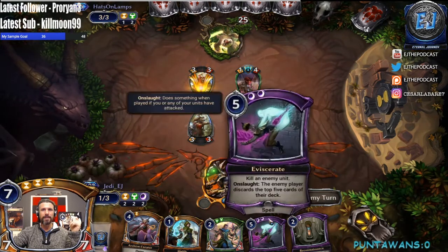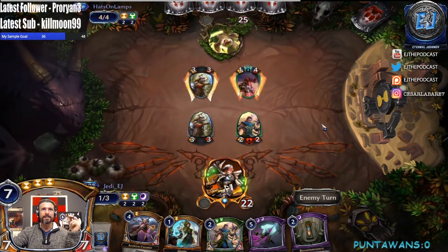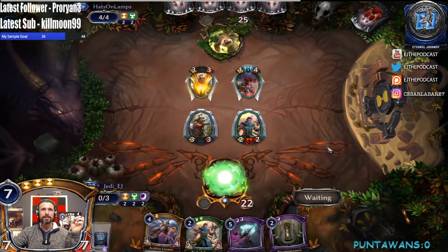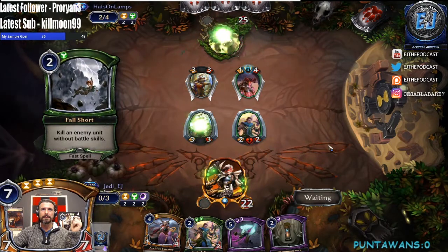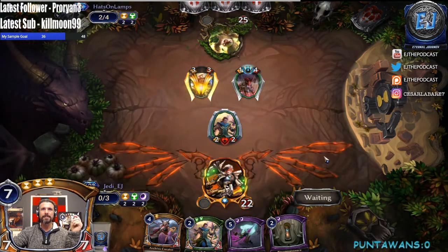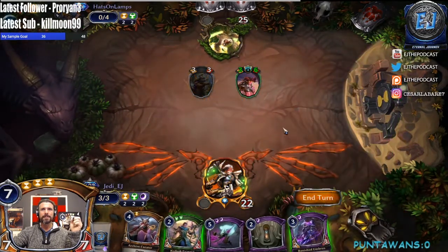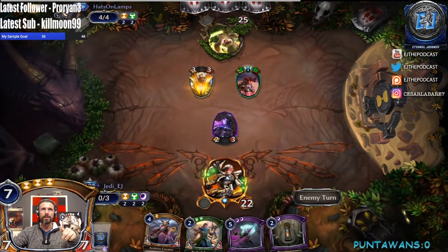So we drafted Xenon — not a Combrei deck. Nice with the blowout, way to go Hats — look at that, just crushed it. All right no power — that's a little rough. I think we just lose here man, what a blowout, double trick.